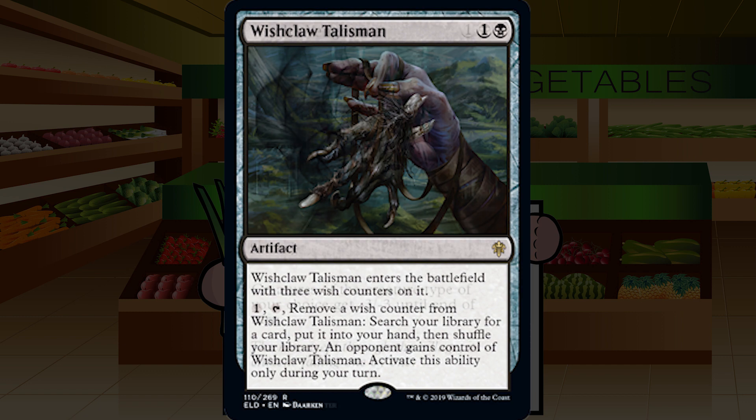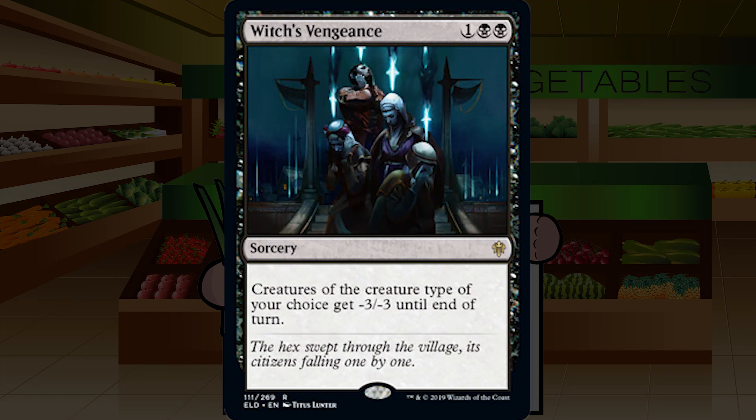Our final black card is Witch's Vengeance — one-black-black for a rare sorcery: creatures of the creature type of your choice get -3/-3 until end of turn. Pretty solid. If it kills one creature, it's probably totally worth it at three mana at sorcery speed. If you can get multiple things — preferably without killing your own — then this is just great. A decent first pick, though I'd still pick a bomb or something more unconditional over it. Minus three/-3 may not kill the scariest bombs, but it's removal that could hit multiple things for one card. Strong B for Witch's Vengeance.